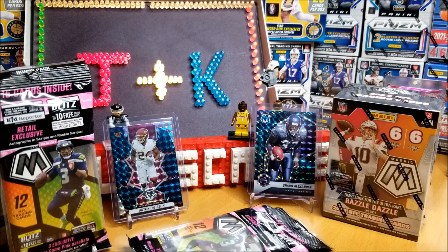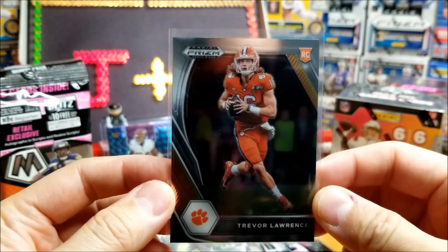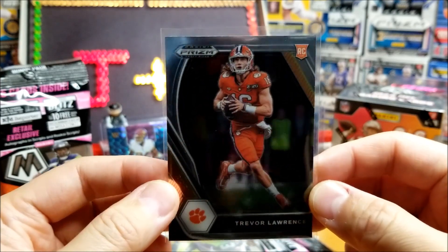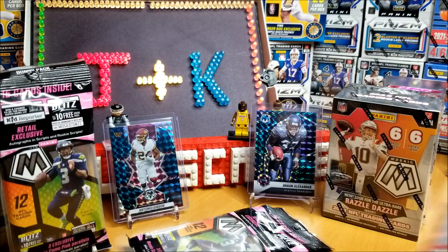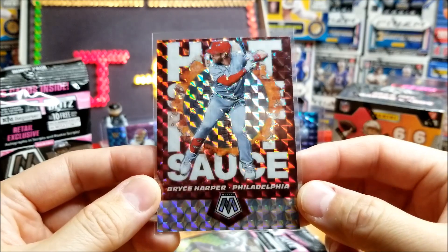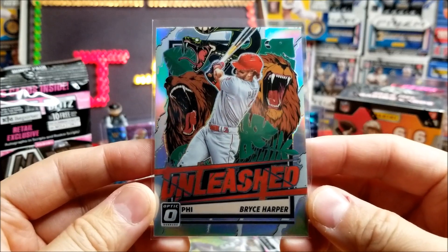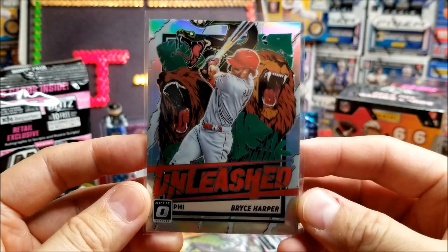First I wanted to share a couple of eBay pickups this week. The first is one of my PC players, Trevor Lawrence. I picked up one of his regular draft prism rookie cards. I don't rip draft at all, even though I like prism, so I got one of these for really cheap. And then two Bryce Harper cards — he's obviously one of my PC players. The hot sauce mosaic prism, nice card there. And one of my favorites, the unleashed series, the Bryce Harper silver unleashed from Optic.